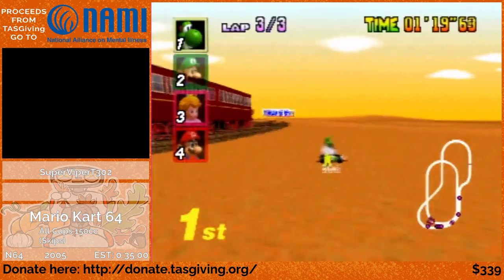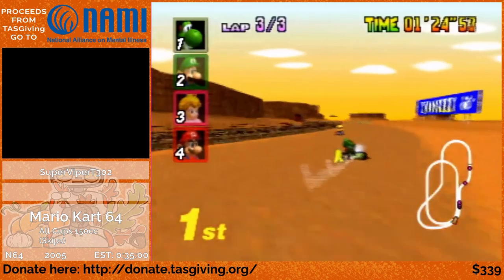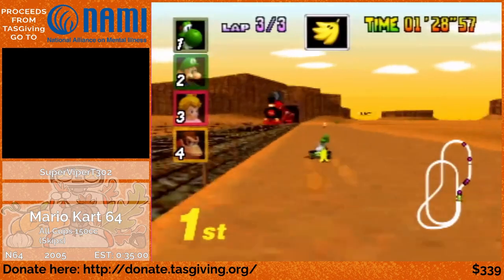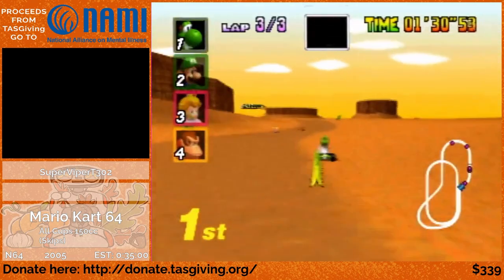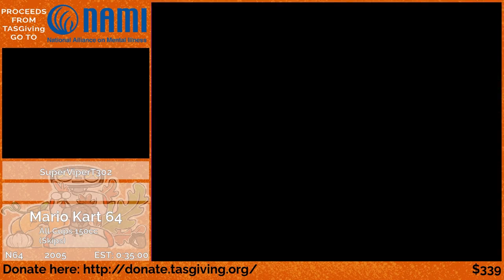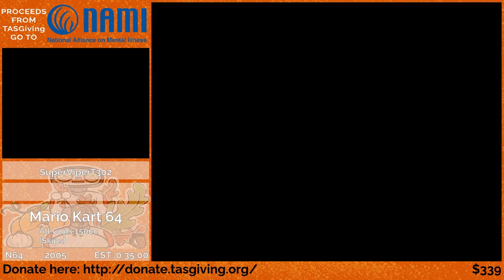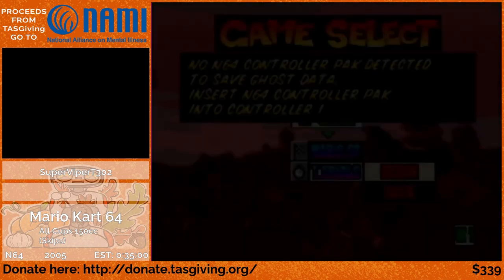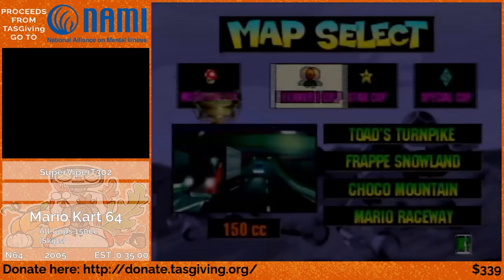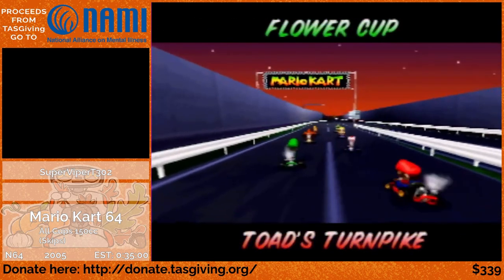Here I'm going to hold this banana behind me. Even though it seems counterintuitive, this is actually reducing lag — zooming out the camera like this will reduce lag in certain areas. Right here I'm going to reset the console as soon as I cross the finish line, because that will skip the trophy ceremony and I'm not required to watch that for this category. Menuing is not exactly the easiest thing in this game. So now we're off to the next cup, the Flower Cup.